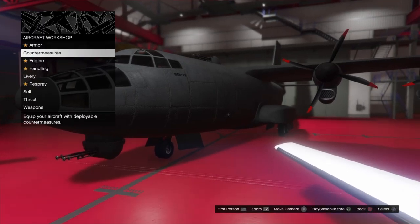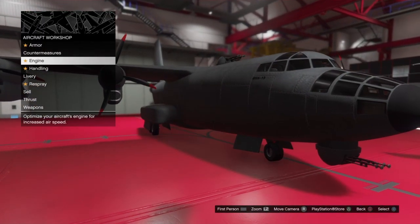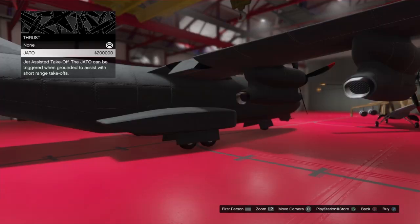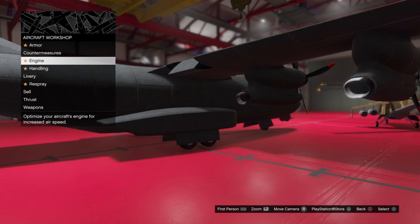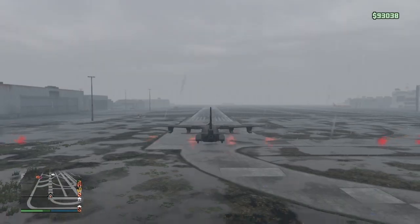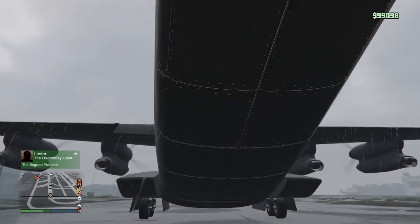Make sure if you want to get cars in the back of this ramp, you don't have livery or thrust on or any different colors — well, you can have different colors, but it should work. Usually what it does is it doesn't let you in; it's just like a glitched wall. But once you do it, it lets you in.